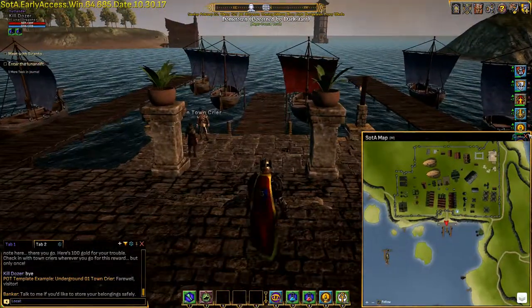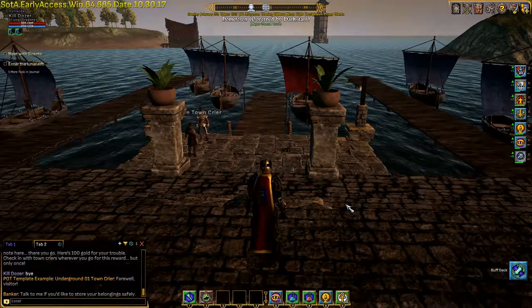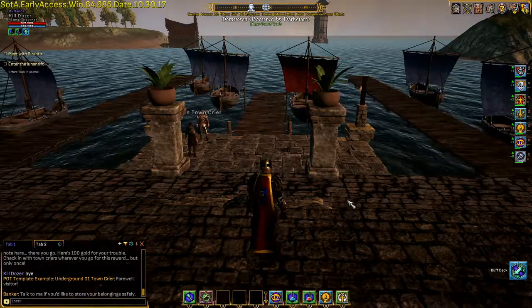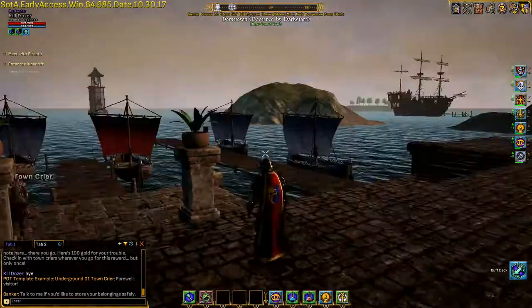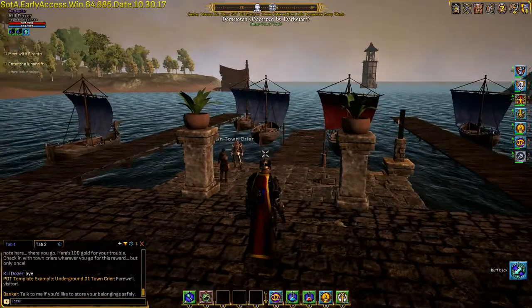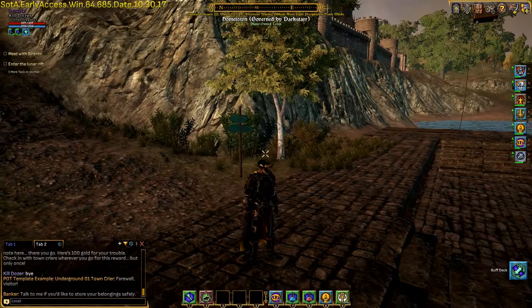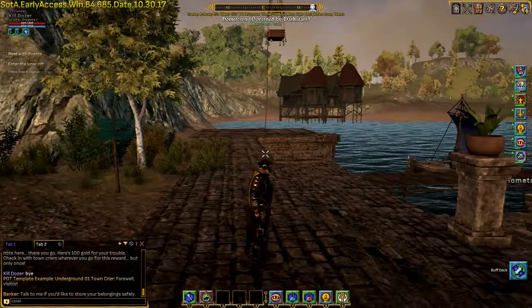So those are the nine basic maps available in the game for player-owned towns: desert, forest one, forest two, grasslands, islands, mountains, swamp, snowy mountains, and underground. I hope you enjoyed that. If you want to look at them in more detail, come over here to Hometown — they're all available to wander around and examine to your heart's content. Until next time, this is Greg29407 along with Killdozer saying sayonara, and we will see you next time.